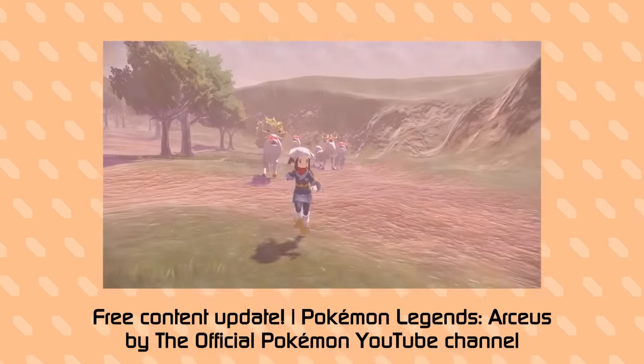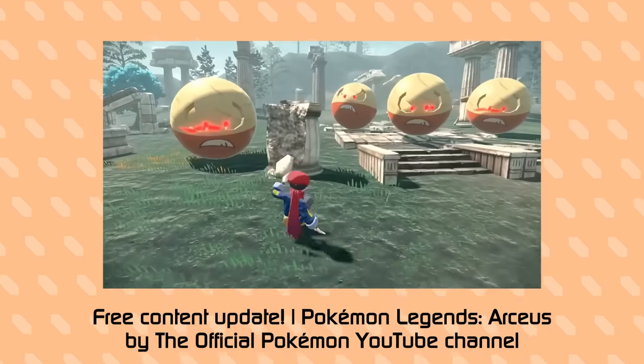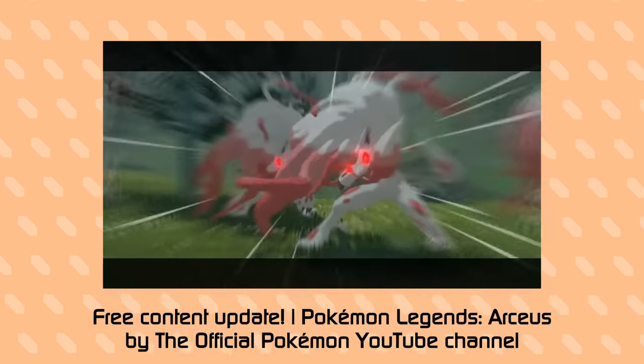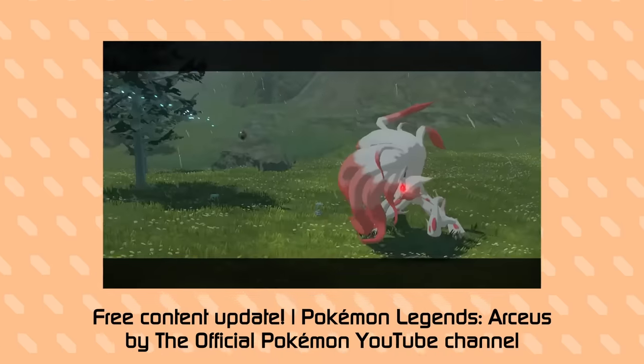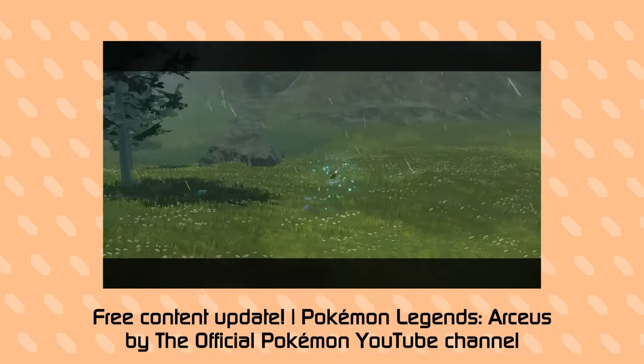Legends Arceus removed the buffing portion of Rain and Sunlight, where it just reduces the other types' power. It's probably for balancing that game's specific combat mechanic, because the type buffs are back in Scarlet and Violet.